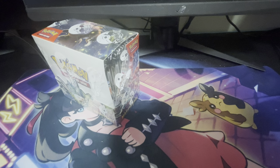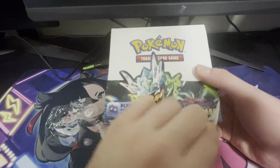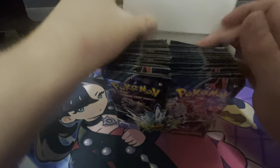Something like a Greninja, or there's like a million trainer art rares in this set that are actually pretty good. The Blood Moon Ursaluna alt art as well I would like, as well as the Eevee art rare. So there's quite a few cards that I would like, hopefully we can get at least one in this video.